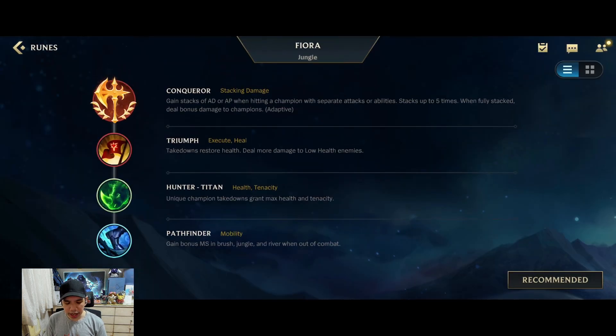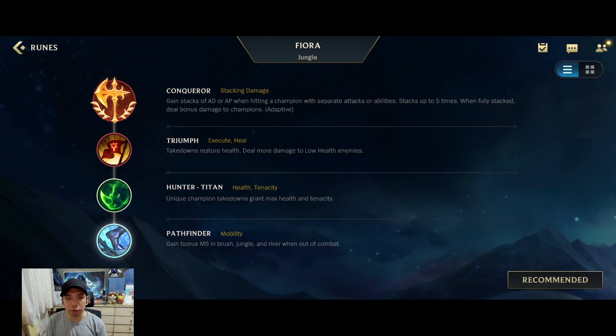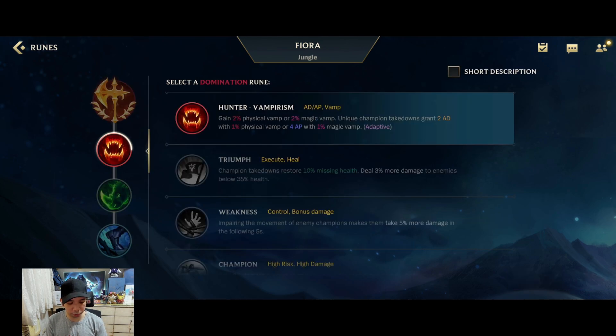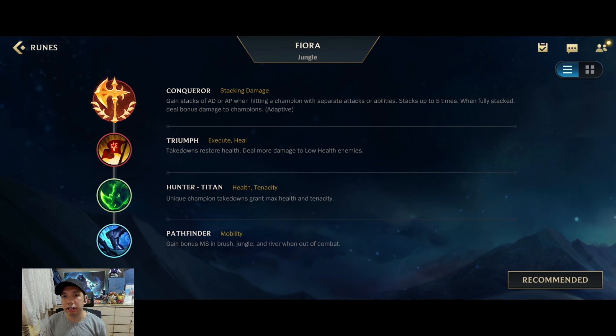Going to the runes, the most standardized setup: since Mastermind was recently nerfed, Pathfinder is the general rule of thumb for junglers now. Conqueror is already staple for Fiora since she can easily proc it and it's very good for her duel kit. Triumph is a good pick here since once the enemy is low she can easily burst them down. Hunter Vampirism could also work since it helps with her lifesteal and gives additional damage, but for the safer general route, Triumph is better since her ultimate takes a target down and the heal helps get HP back.